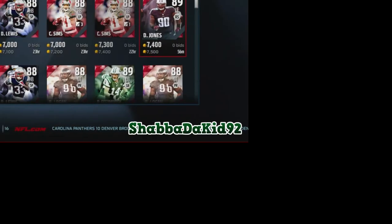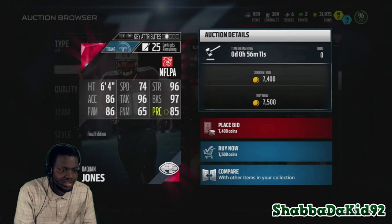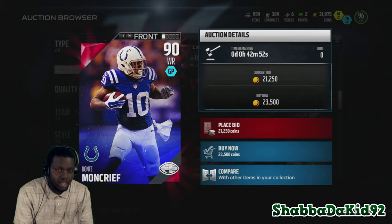What's good y'all, it's your boy Shabba the Kid here. They dropped new Final Edition players this week — let's check them out. Daquan Jones, 89 overall left end from the Titans: 74 speed, 96 strength, 96 tackle, 97 block shed, 86 power move, 65 finesse move, with 85 play recognition.